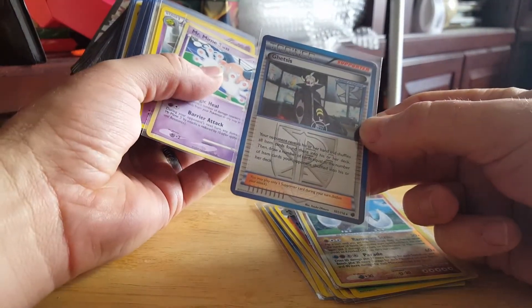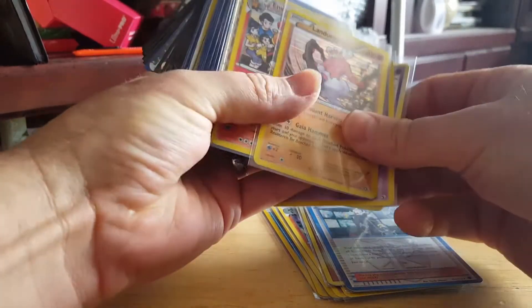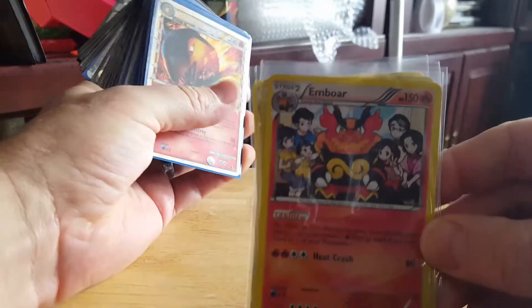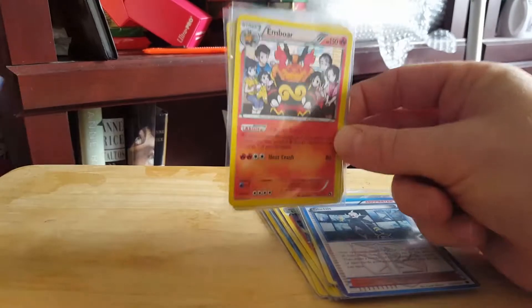Nice. There's a Giratina, a Trainer, Team Plasma Trainer, Mr. Mime, Xantu, Landorus, and Emboar. Look at that — it's a family photo, it's so cute. Let me turn you guys just a little bit to get some more light.